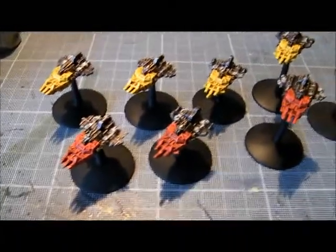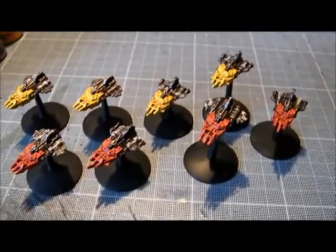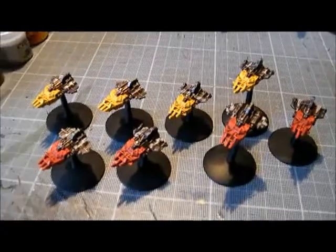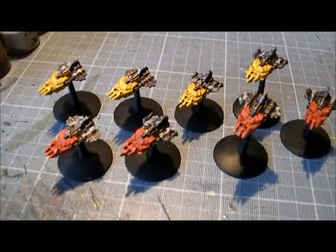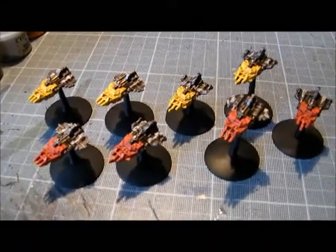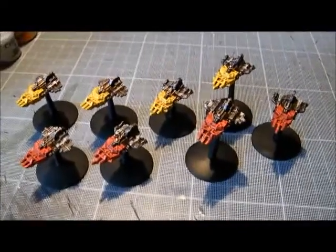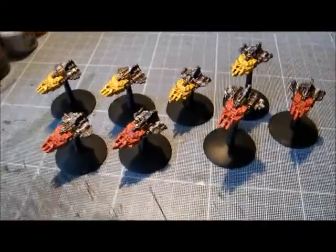So the bases aren't done, the stands haven't been done. I'm planning on doing the usual kind of galaxy, interesting base kind of look there. But what I've got here is two squads. So I've got a red squad and a yellow squad following a paint scheme that was in a White Dwarf article many, many years ago when the rules for the Orc Waaah fleet came out.